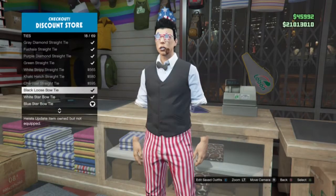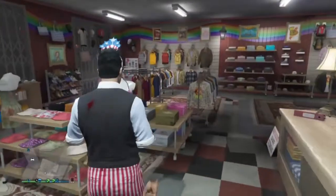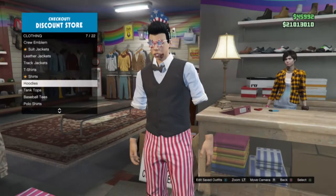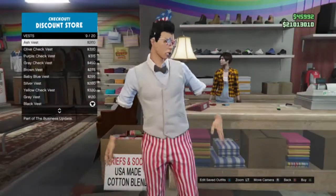Then you're going to buy the ties and go up to your second one, called the brown loose tie. Once you buy that, you'll notice that your arms will disappear — you'll basically be invisible. You can't change the vest unfortunately, but you can change the vest color, which is still pretty sick.